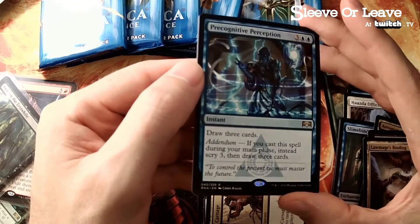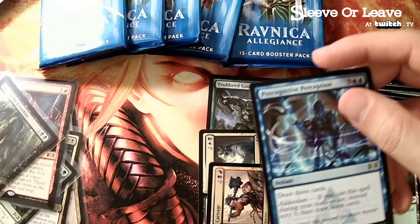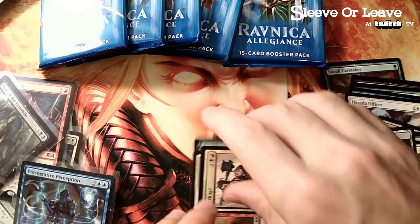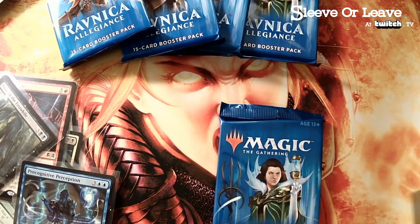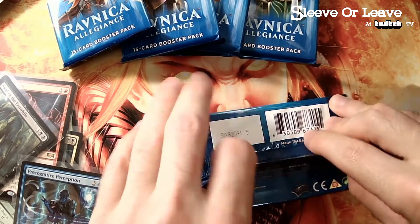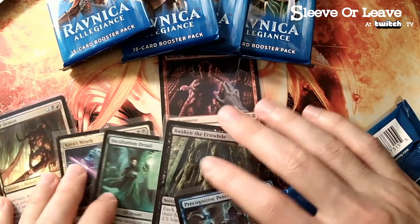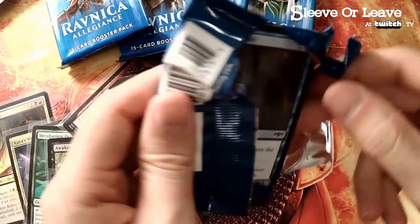Precognitive Perception - I was playing this for a while in a control deck. Still nothing too special. We're on a quest now, we can't stop, we're on a mission. We gotta find some card of value in these packs. We got a couple rares but I don't see anybody jumping on any of these yet. It's gotta be one shock land per booster bundle or something.